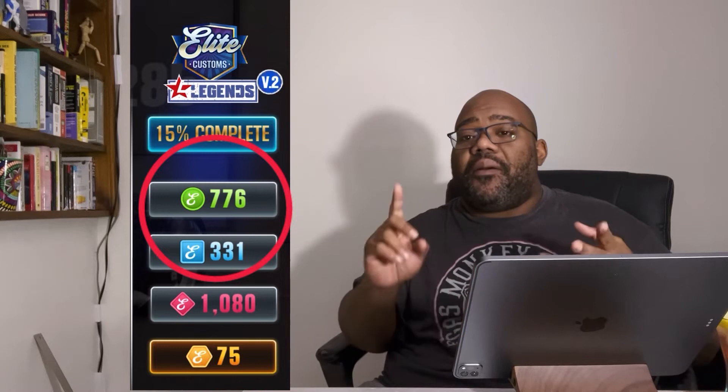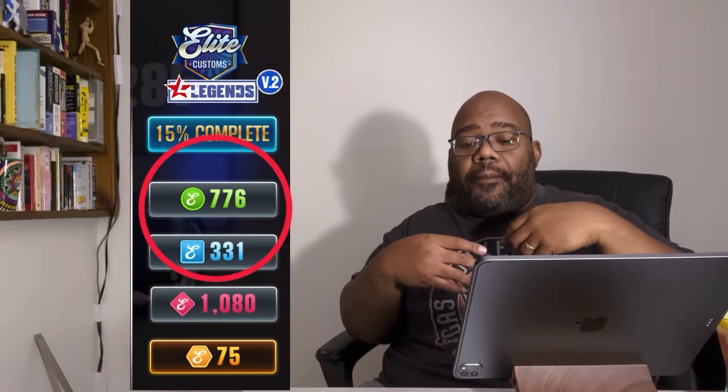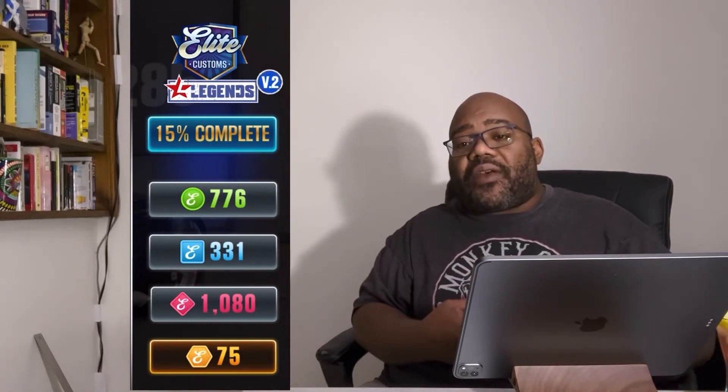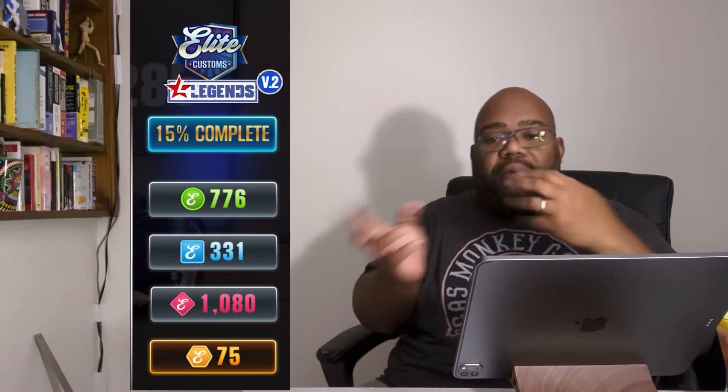The green ones are very easy to get. Blue ones are a little bit on the tough side to get. Just by playing the game, you will get some of these green and blue tokens. The red tokens, they're a little bit on the tougher side, and you will have to do some gameplay — or as a group, we will eventually get some of those given to us.